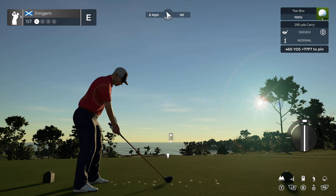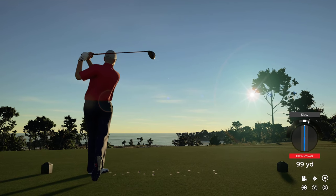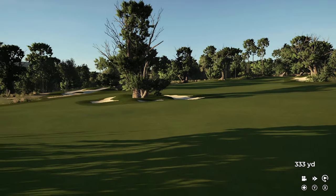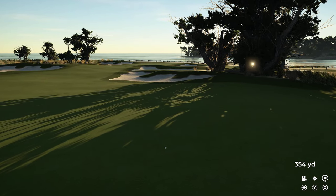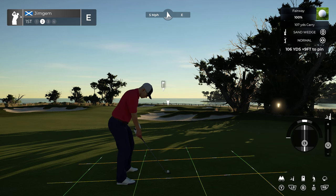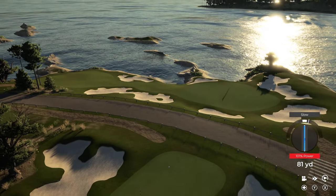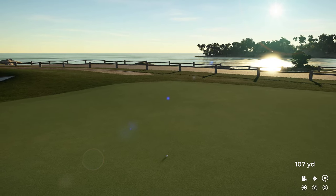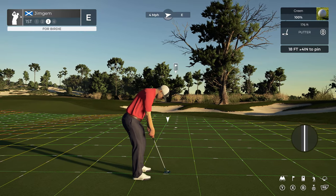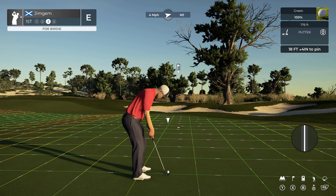Here we go, first hole, par four, 460 yards, 77 feet down. Wind's going with us, a bit of a slope, but a massive fairway so we should be okay. Even though it says Dawn and Overcast, the lighting looks absolutely perfect. We'll bring that back quite a bit as well. There's a transition at the top — we're on the top part of the green. We've got 18 feet, four inches up. Green speed 176, not too bad.